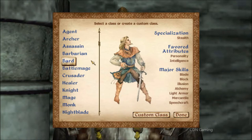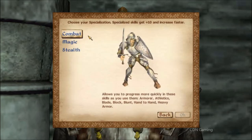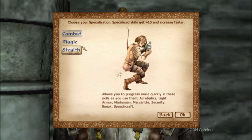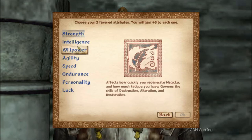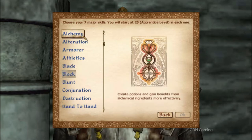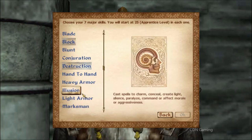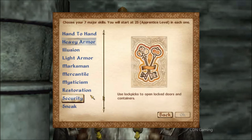So now you'll be able to see what I picked and why. Since I picked the Mage as my birthsign, I went with Combat as my class specialization. You get to pick two main attributes — I picked Strength and Willpower. Then you get to pick seven major skills: I picked Block, and I think I picked Blade — actually maybe I didn't, which might be why my Blade skill suffers later.